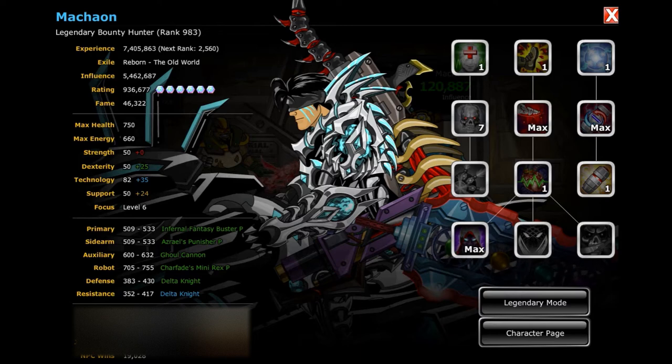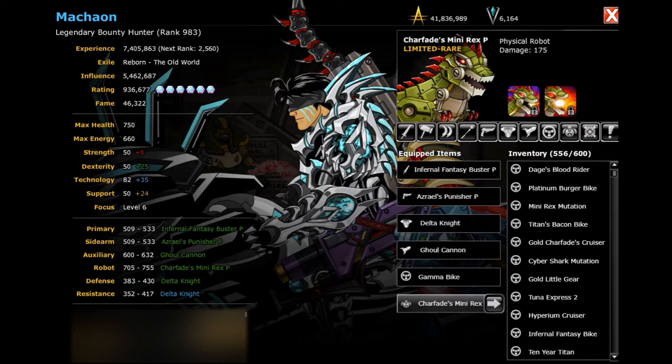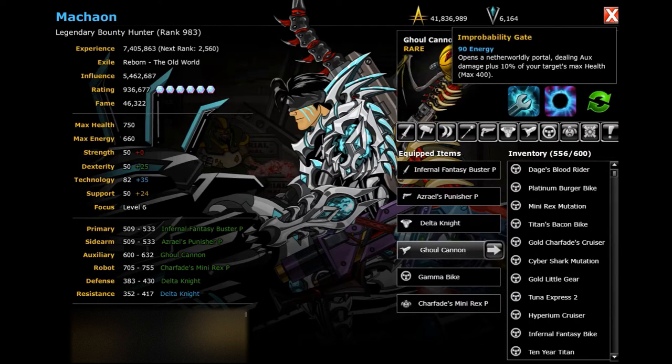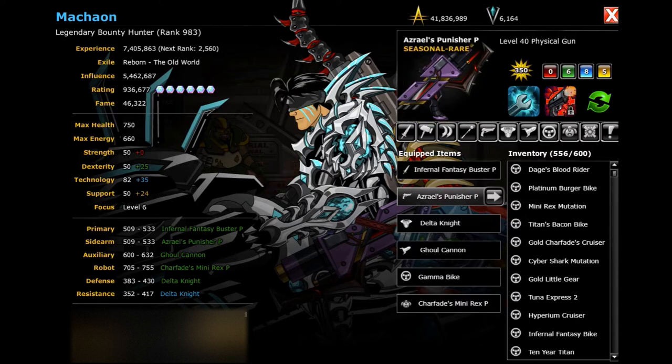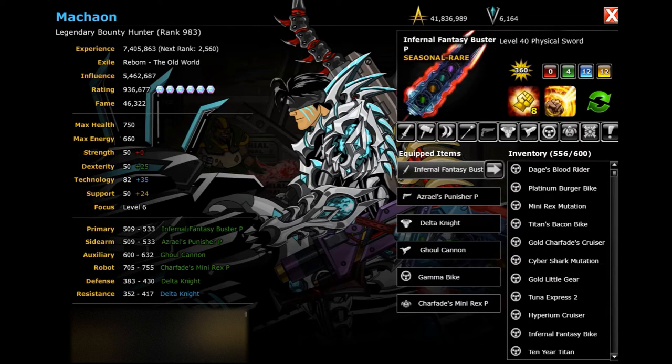It's a 6 focus build to maximize damage. You will need to get Mini Rex P. The EXP works too and can be useful against real players, but for speed the full P version is better. I'm using Improbability Gate on my AUX, Blood Bullet on Gun, and the Inferno Primary Core with Focus Fury.